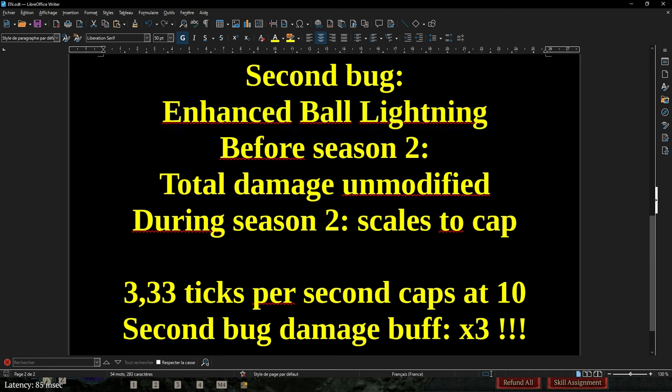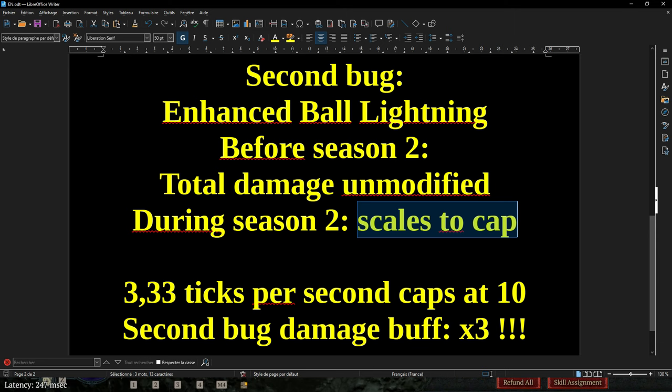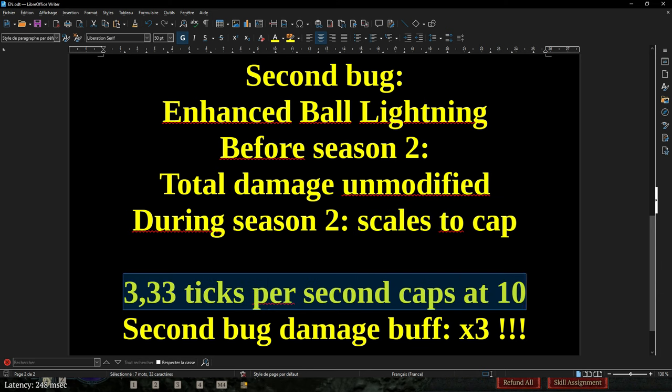That was before Season 2. With Season 2, they made a mistake. They made it so that if you hit three times faster, you don't do one-third of the damage per hit — you just hit three times faster, period. That's the second bug. The cap for maximum ticks per second didn't change — it still caps at 10 — but now when you reach the cap, it no longer divides your damage per hit. It just scales all the way.